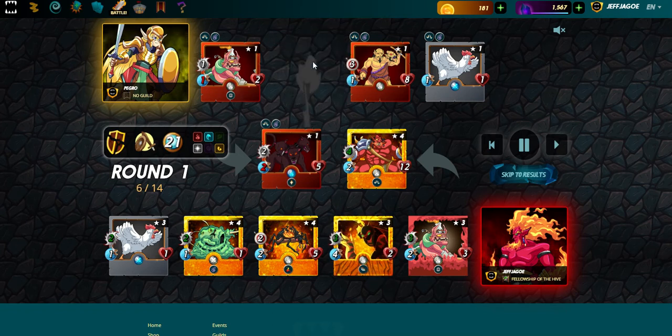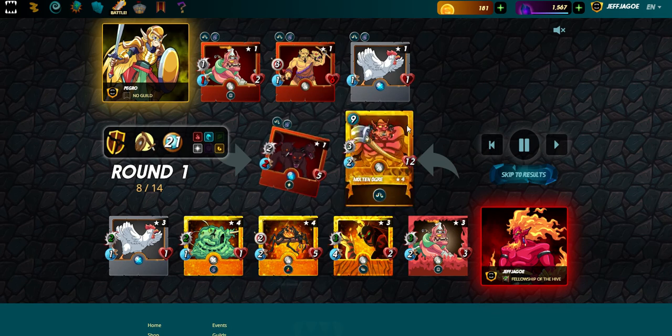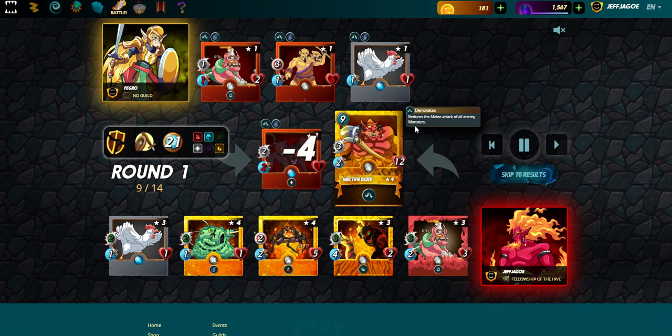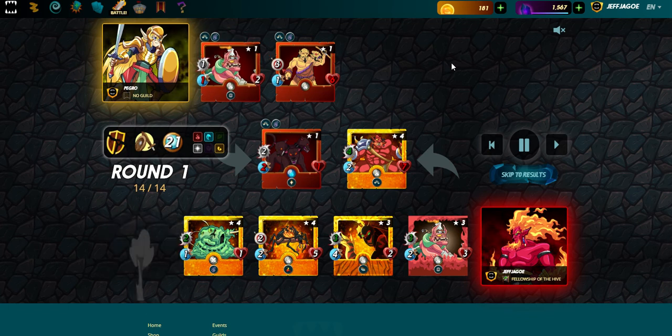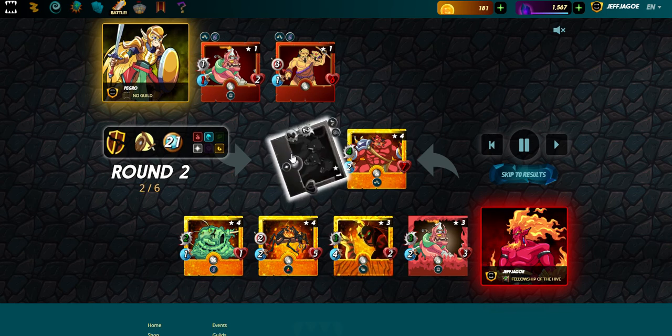There goes the Elven Cutthroat on one hit. There goes the Furious Chicken — this is ugly. Spearman makes an attack, there goes my chicken. They took out my chicken, a little sad about it. We're just gonna have to end them in round two — Cerberus goes down.